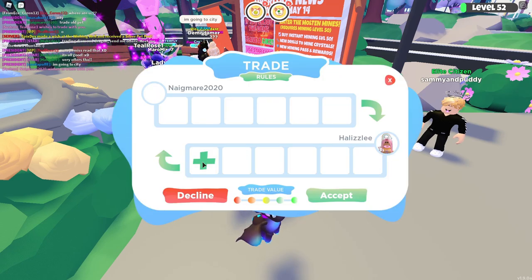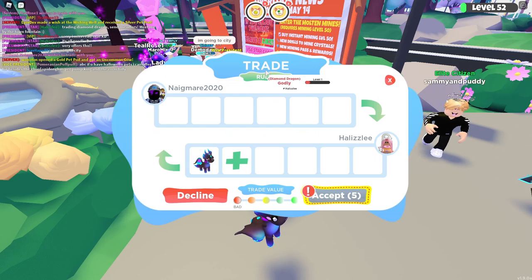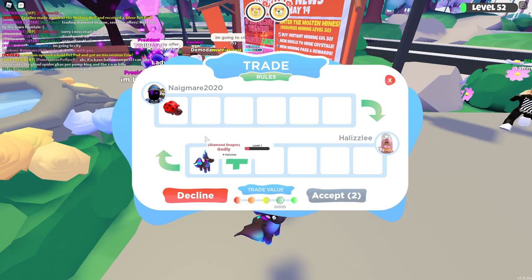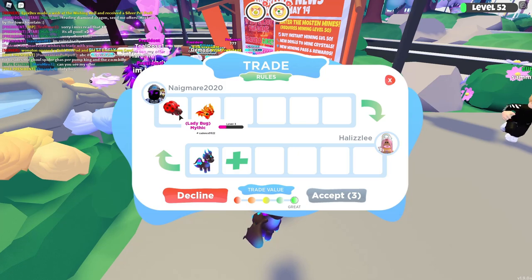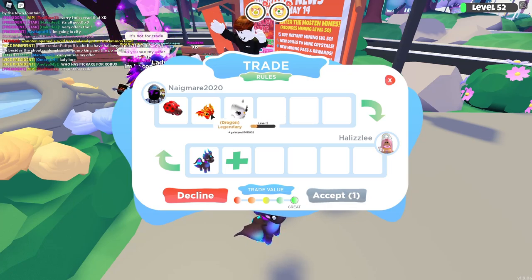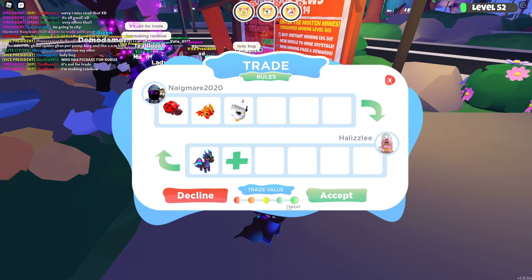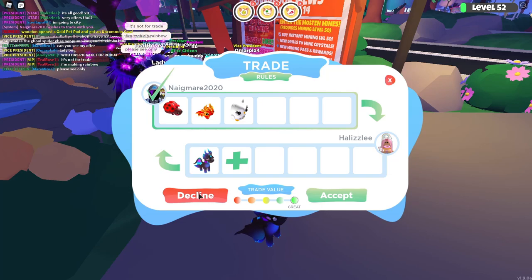They really truly are offering some really good things, but I have a lot of this stuff already, thankfully. So let's see what this person's willing to offer for a Diamond Dragon. It looks like they're offering a mythic ladybug — that's just the regular one. We also have a legendary dragon and a snow owl, which is legendary as well. One mythic and two legendaries — this is a great offer, but I already have all these pets already. So I'm going to go ahead and politely decline this trade.